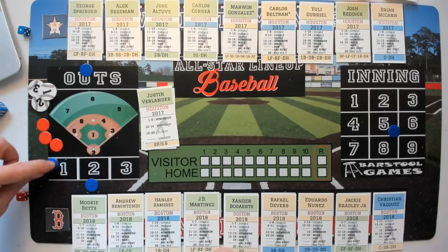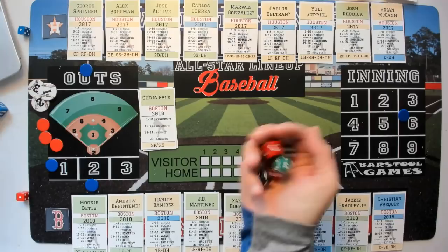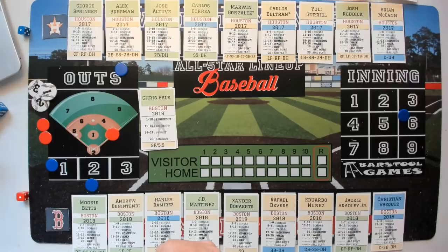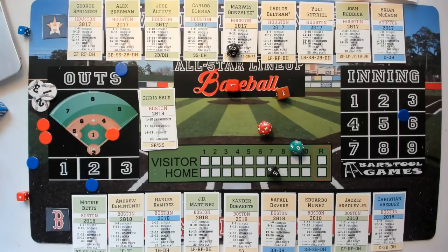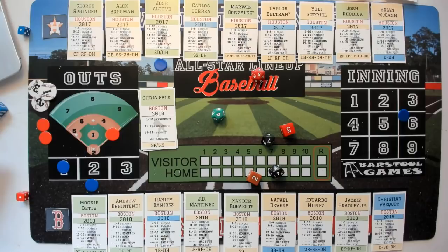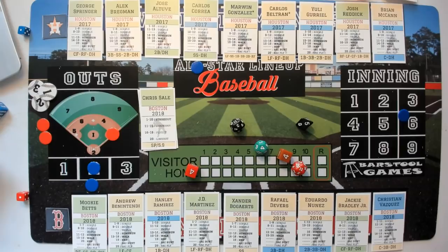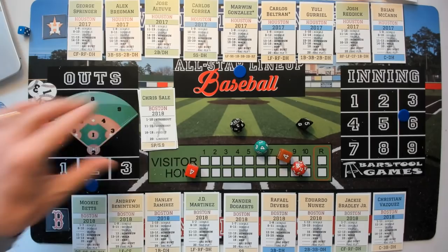Top of the sixth — George Springer, straight-up roll, Springer wins on a five — single! Springer on base with nobody out. Bregman — straight-up roll, Sale wins on a five — strikeout! Big strikeout there. Altuve — straight-up roll, seven-five, another strikeout on a four. Springer at first, Correa — straight-up roll, five-four and three — strikeout! Sale comes back and mows them down after the leadoff single by Springer.